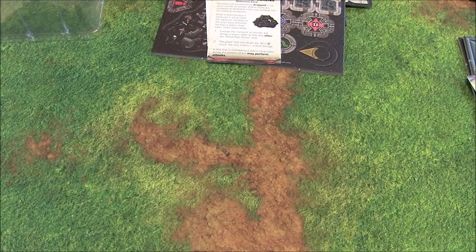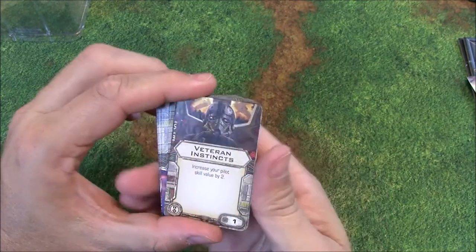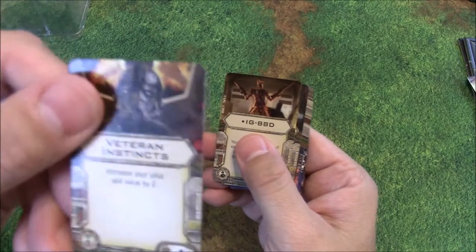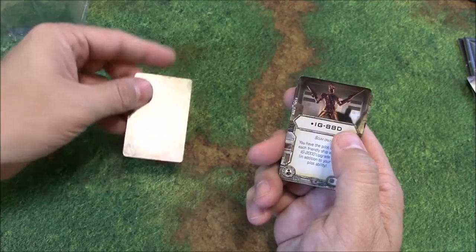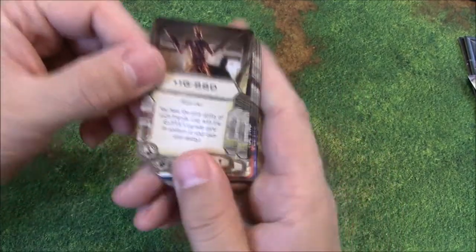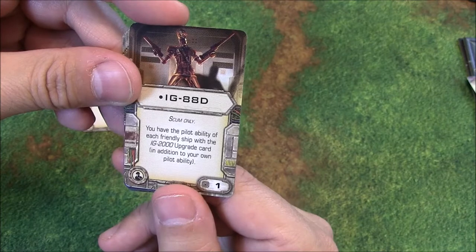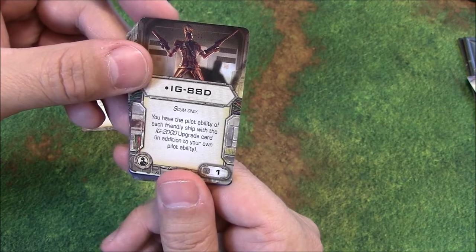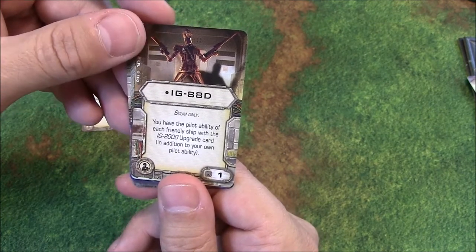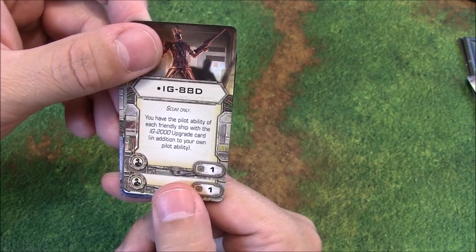Next up we're going to take a look at the upgrade cards. Unlike the Protectorate Starfighter, we got a lot of upgrade cards here. First one is Veteran Instincts — nothing new there, Elite Pilot Talent, increase your pilot skill by 2 for 1 point. Then IG-88D, Scum only — you have the pilot ability of each friendly ship with the IG-200 upgrade card in addition to your own pilot ability. So this goes hand in hand with the U-boats.